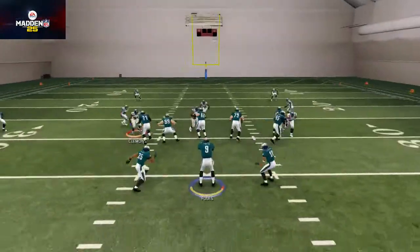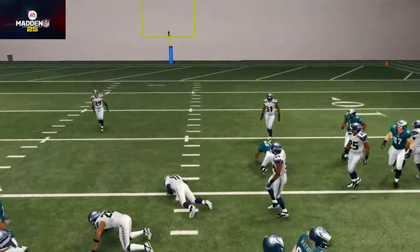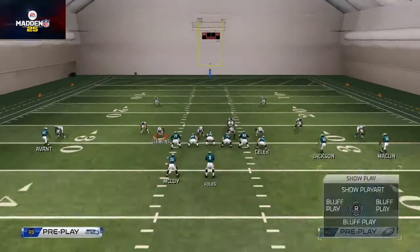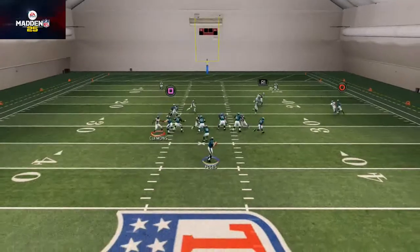Our final read is a really deep post route — pass lead it down the inside, click on user catch. It beats man-to-man. We're going to show you this against cover two as well, because cover-two man-under often looks exactly like cover-two zone, so we want to show you how to beat both.